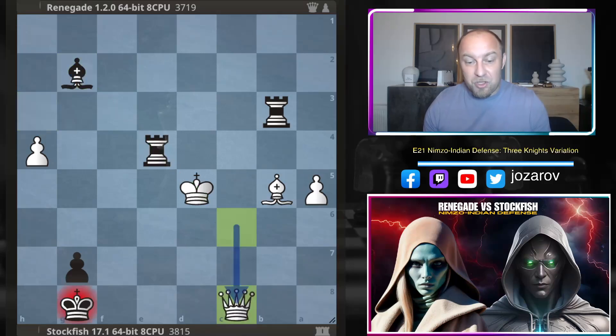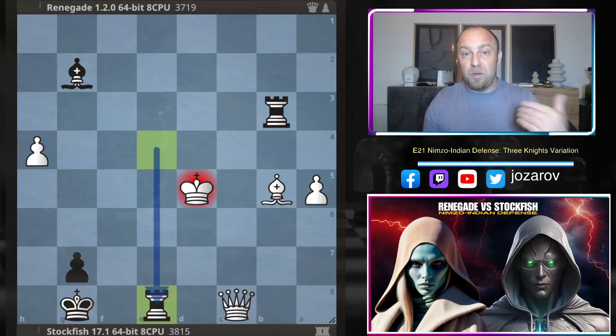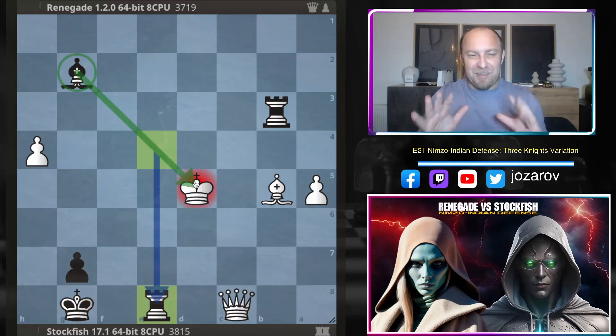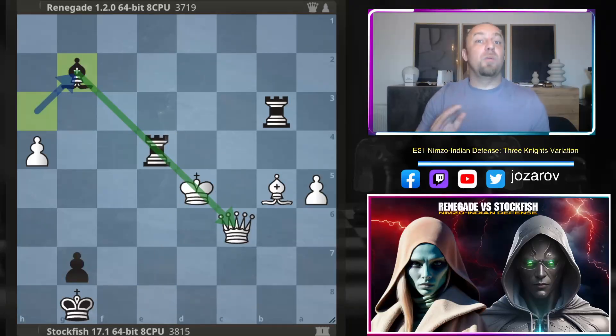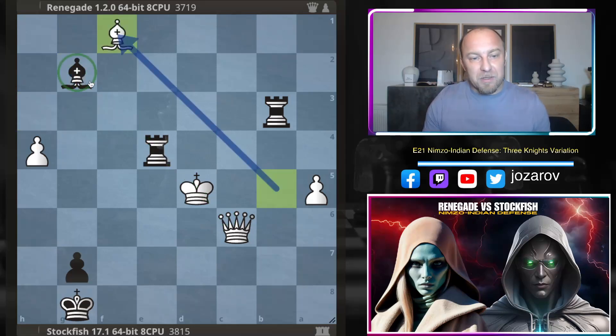To stay in the game, if you deliver a check with the queen, there is the problem of rook to e8 — rook to e8 comes with a check and the queen will be taken. Great attacking ideas by the fish. After bishop to g2, in order to prolong the game, Renegade has to play bishop to f1 — has to get rid of this nasty attacker. But now Stockfish plays another brilliant move. Pause the video and try to find the winning idea for black — take your time, it's really a great tactic. What would you do in this position?